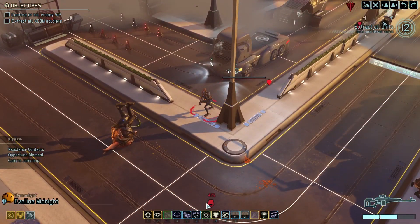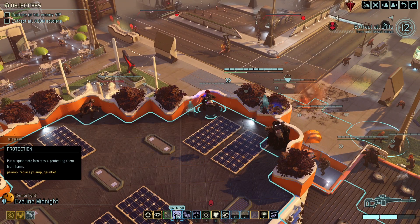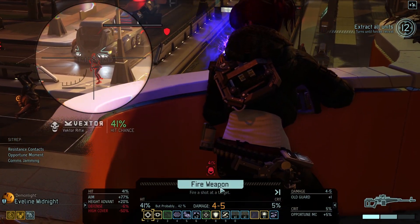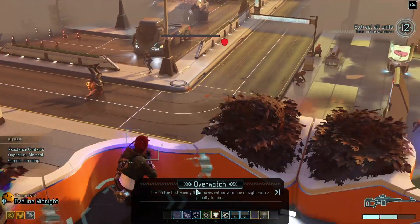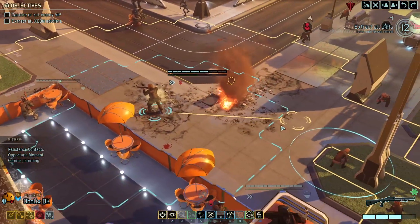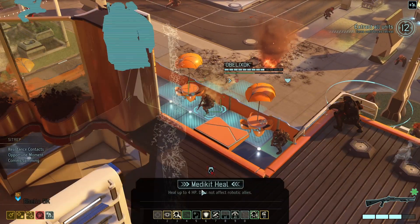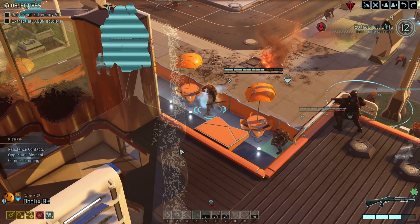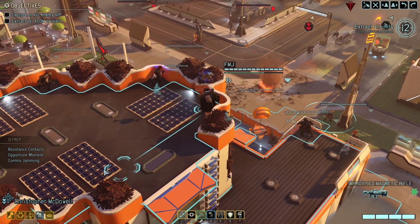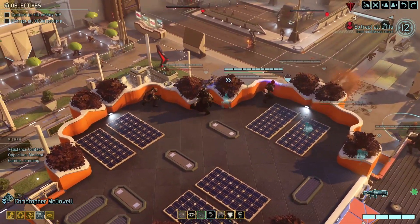Demon Light up top — 41 to hit, not great. Protection status — shell out overwatch. Obelix DK, let's bring you into some cover. Got it, yeah boy! Medkit yourself. We do have Sean closest to the sectoid — he is the mind shield. Bring FMJ across, we'll jump into overwatch from up here.